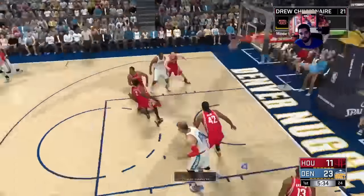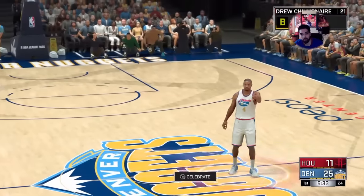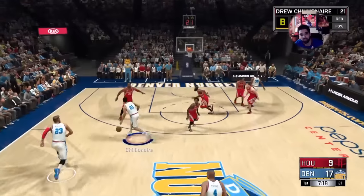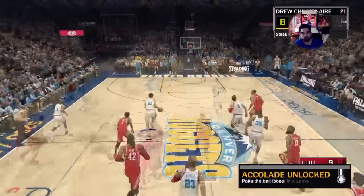You see I got it off the spin jumper. I'm taking all moving jumpers here on the move, off the dribble shots. I activated the orange juice boost right there, that's obviously going to help you make all jumpers.